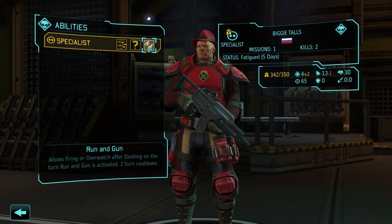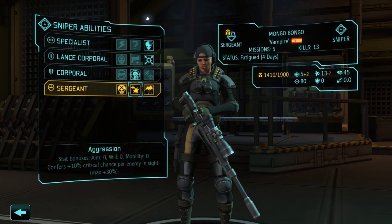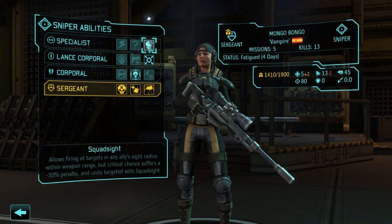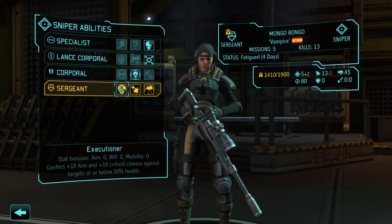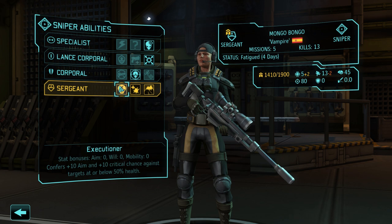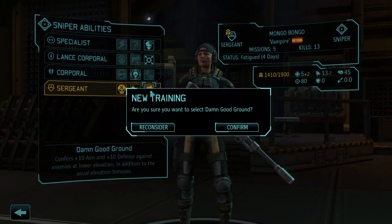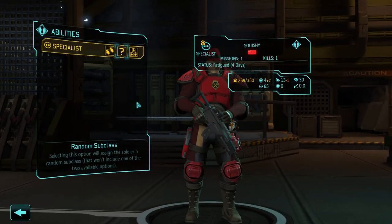Here we have either light them up or run and gun — we're gonna do run and gun. And here we have executioner, aggression, or damn good ground. Do we want more critical chance per enemy in sight? I think that doesn't count for overwatch, but either way the most it would do is negate the squad sight penalties. There's also more aim and critical chance against targets below 50% health. But I'm going with plus 10 aim and defense against enemies at a lower elevation — I always have my sniper in the back and I always try to get her elevation, so that's the one I'm picking.